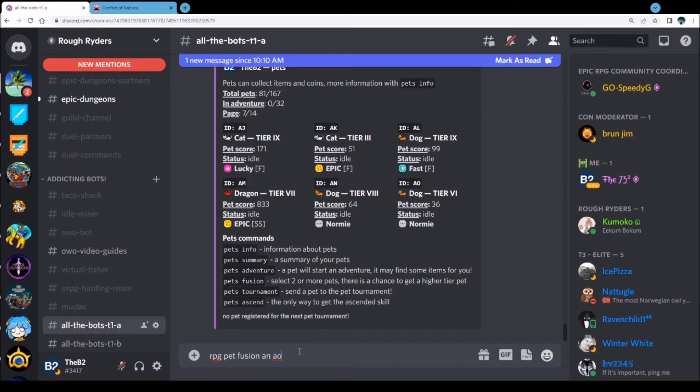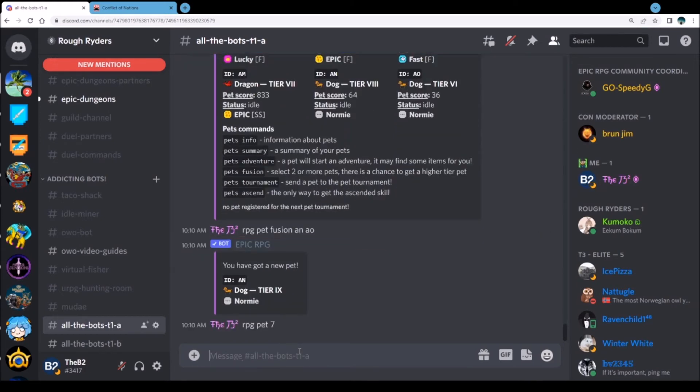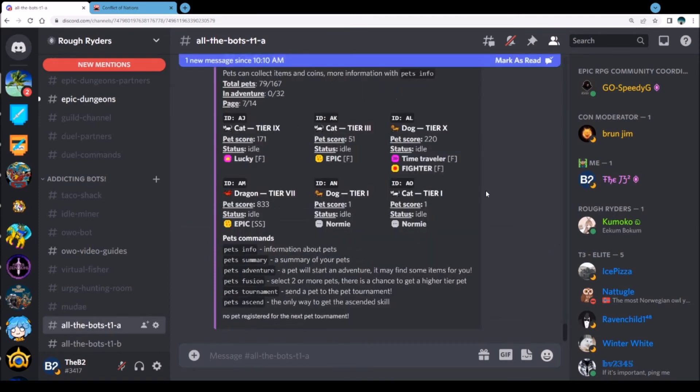There's the six — they should be on the same screen. RPG pet fusion AN AO — that should give us another nine. Can we get a niner? We did get a niner! So now we can take dog on dog — AL AN — and we got a time traveler on a fighter! So that's good, that's a time traveler we can work up there. I've got a lucky and a time traveler on this screen.